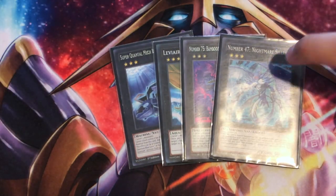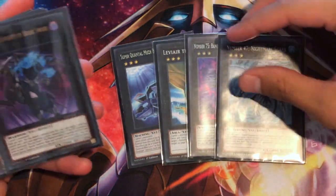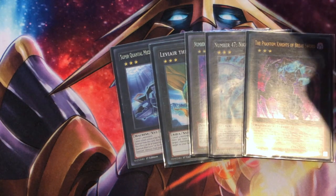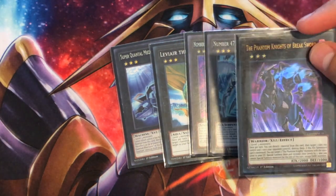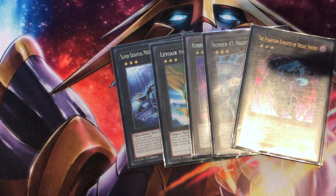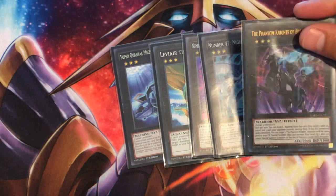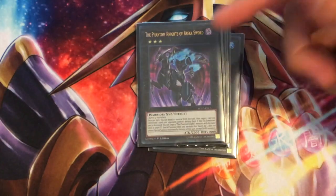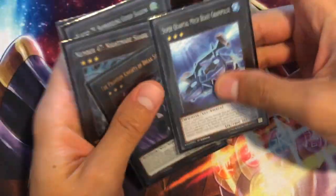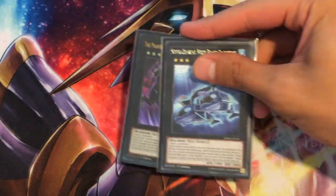Nightmare Shark is there just in case — if I'm ever struggling, make a rank three and poke for 2,000. You shouldn't be making it unless you know it's enough for the game. Break Sword for the times where you can make two level-three monsters, pop your own Cosmo Town and search, or pop your own Fire King Island to go off. If Fire King Island is already on the board, popping Cosmo Town is usually better. These cards play dual purposes: they can be extenders by popping your Cosmo Town, and defensive cards by popping your opponent's stuff. And then Infinity — no surprise. The OG Package: Vulcasaurus and Gaia. You can do a lot of damage with this and poke for even more.